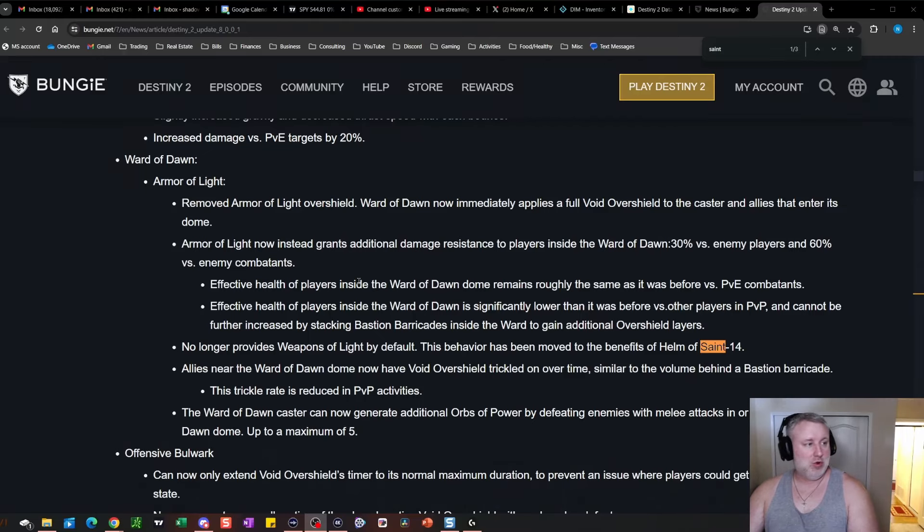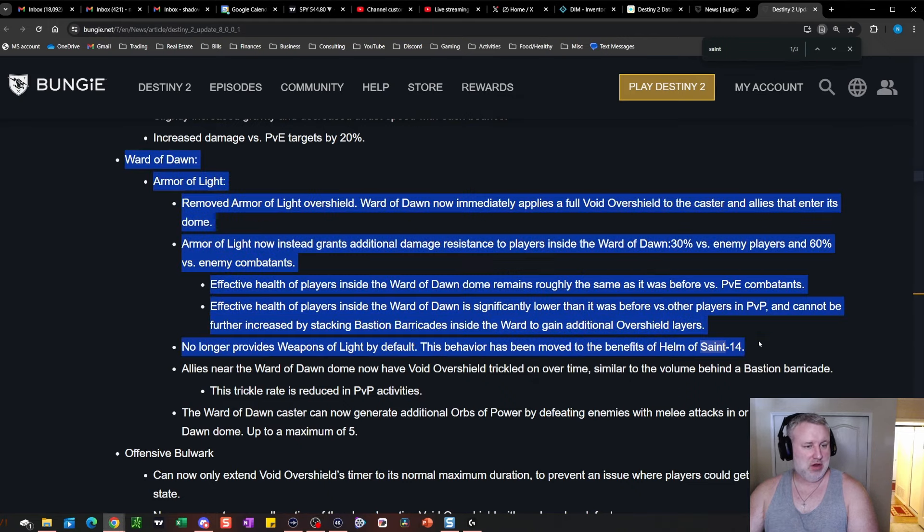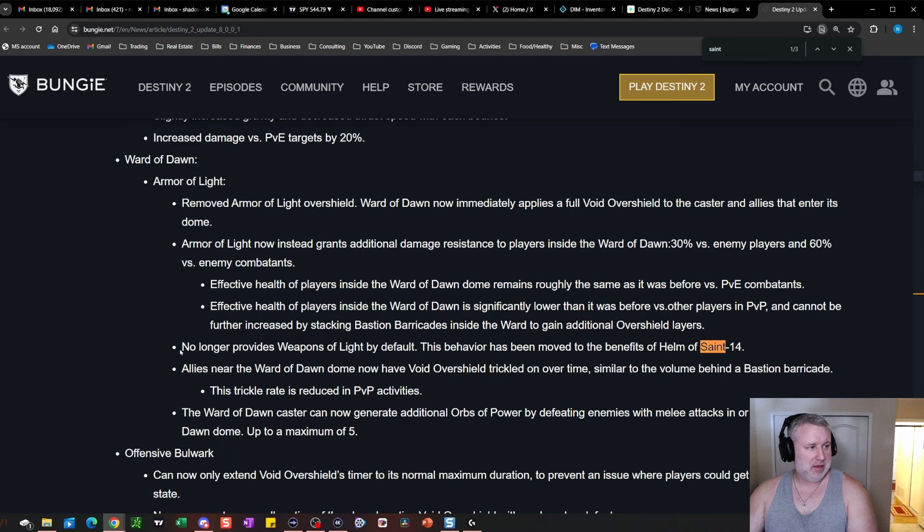Looking at the patch notes for The Final Shape, under Ward of Dawn: Armor of Light no longer provides Weapons of Light by default. This behavior has been moved to the benefits of Helm of Saint-14.